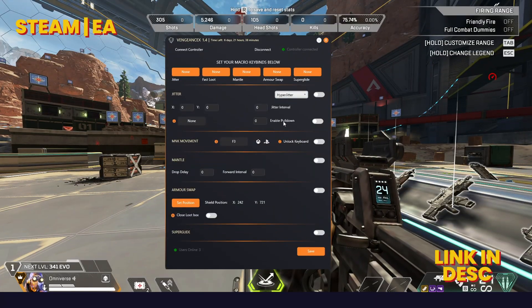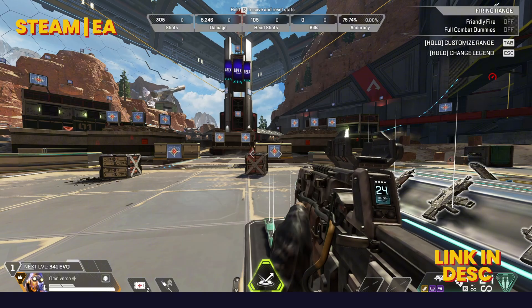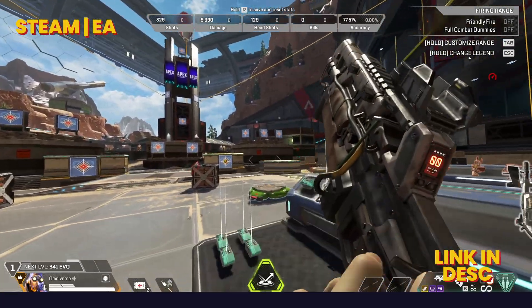I will go over jitter now to reduce your recoil with all guns. Set your jitter keybind — this is the key that has to be held down for it to jitter. I have set it to right mouse button. So now, if jitter is enabled and I hold the right mouse button down, it jitters.